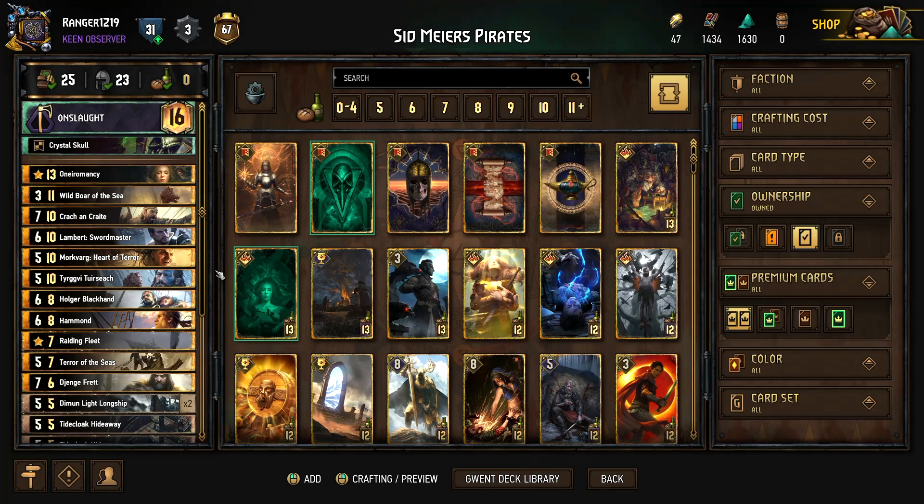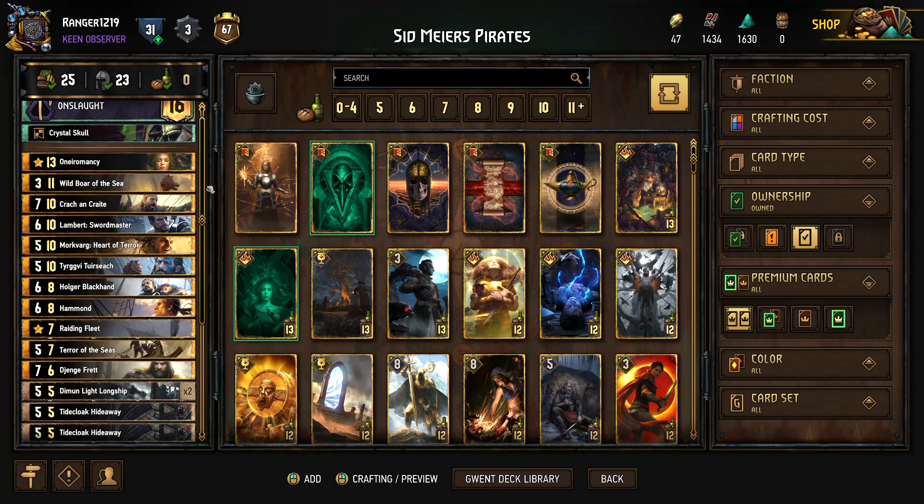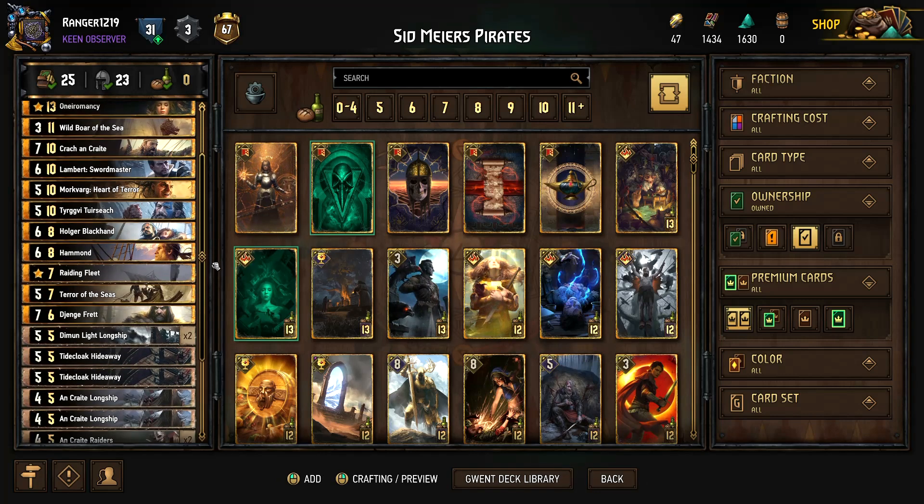So I cut them, and because we're doing that, let's just throw in a Neuromancy — nothing else is Devotion, might as well. It's actually going to be able to tutor stuff. And then we're doing a little Lambert Swordmaster here because Swarm is still kind of a thing. You're seeing like triple commandos show up, so he can get some crazy good value. But yeah, we're basically just playing a whole bunch of Pirates.